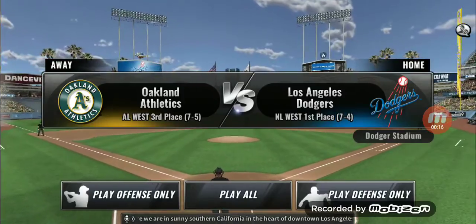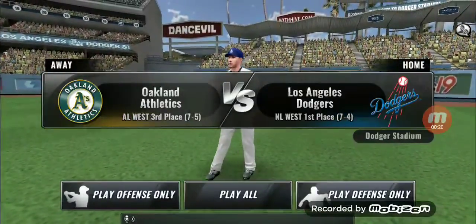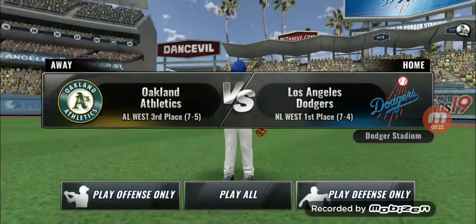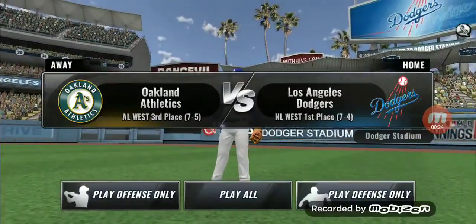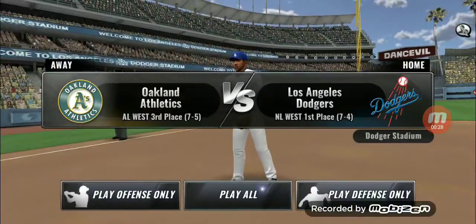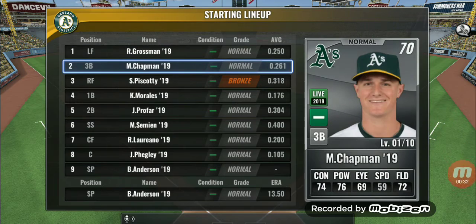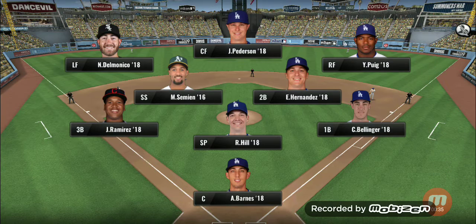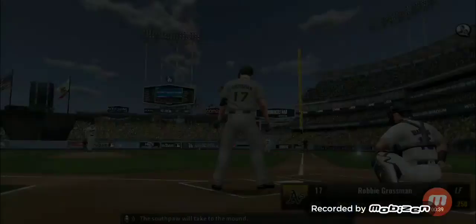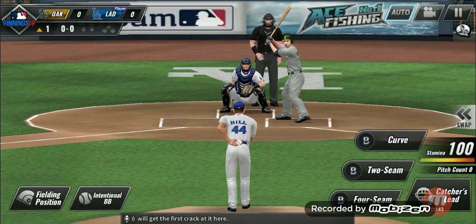Here we are in sunny Southern California in the heart of downtown Los Angeles. Let's take a look at today's lineup. It's today's defensive lineup for the home team — the southpaw will take the mound, Rami Grossman will get the first crack at it.